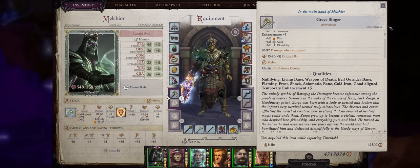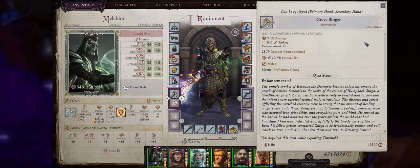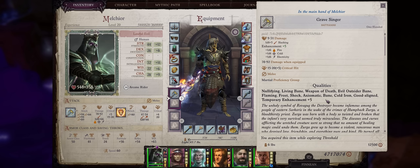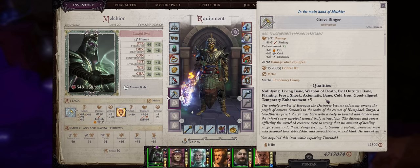For example, by default the Gravesinger Battleaxe — one of the most OP weapons in the game — is only a plus two with its usual increased critical threat chance. On the other hand, if you take a look at mine, we also have Nullifying, Living Bane, Weapon of Death, Evil Outsider Bane, Flaming, Frost Shock, Axiomatic, Bane again, Cold Iron, Good Align, and then Extra Enhancement. The reason for this is simple: spells and some class abilities, and I want to cover them all, starting first with spells because they are the most generic ones.